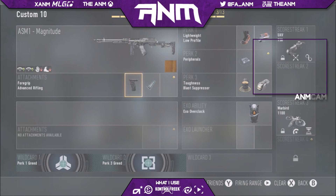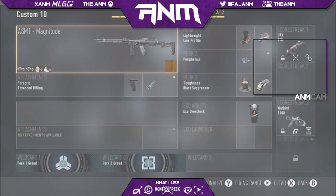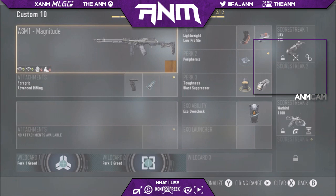What I like to use on the attachments: we've got a foregrip and advanced rifling, so the range is increased by 2 again, making it pretty much the range of an assault rifle. With the foregrip, you don't have that much recoil, so you can pretty much get people across the map. It's an SMG with good damage as well — it's 11 — so that's pretty much better than the bow. This gun is very, very overpowered.